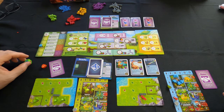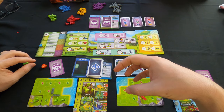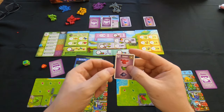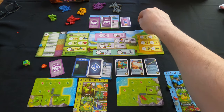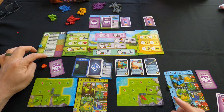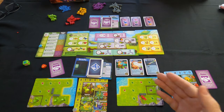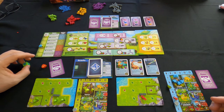Now we do the refresh. During the refresh, contract cards that were claimed don't get replaced until this phase. If a player took one, that spot stays empty until now. In this case nobody claimed any contracts or research cards, so all cards stay as they are.